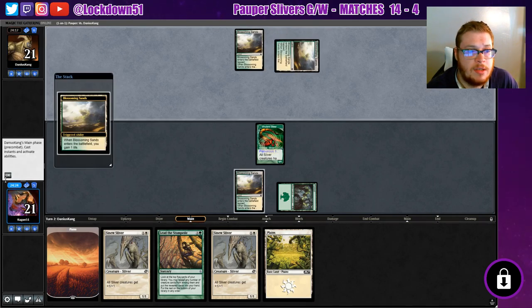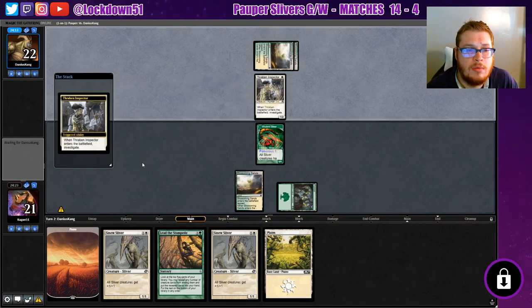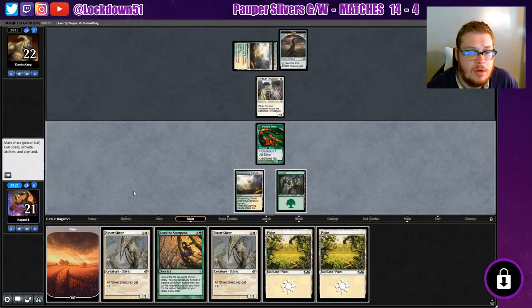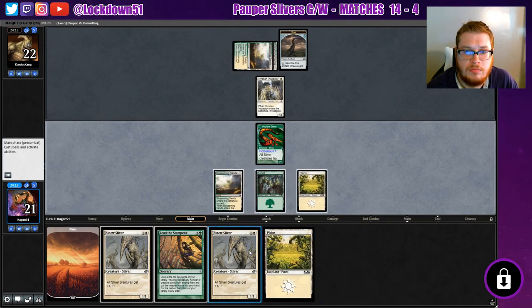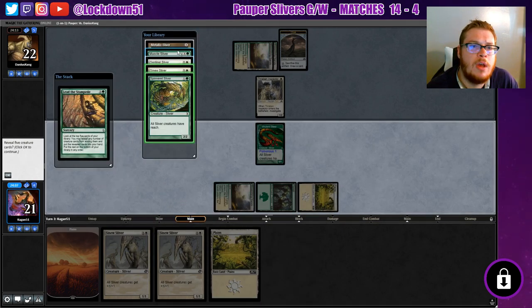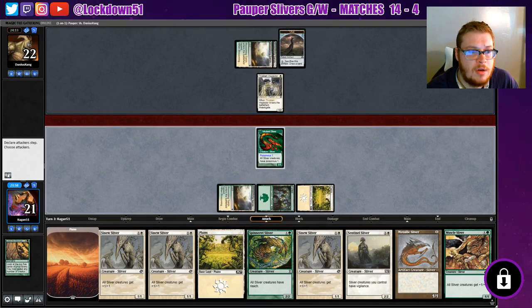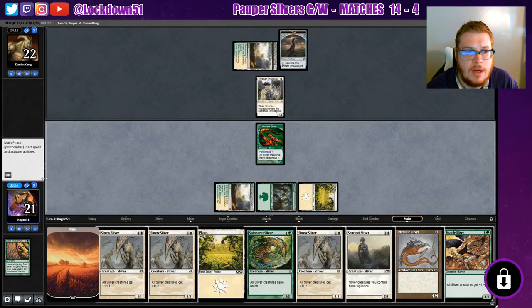Another Blossoming Sands. Okay, so we're playing Monarch. I think we're going to lead with the Stampede — oh yeah, that's a big hit right there! We're going to have to discard a couple of things. Not going to attack yet.